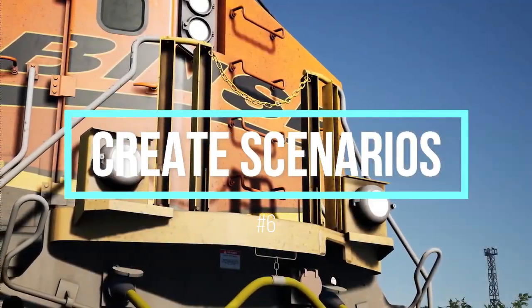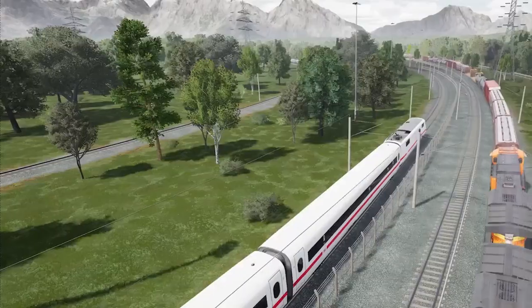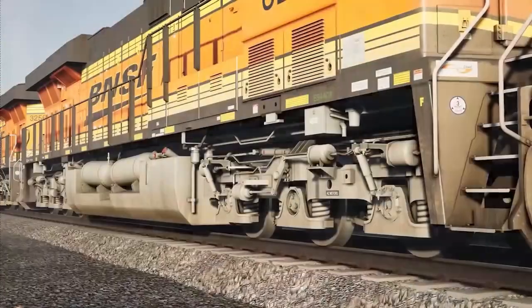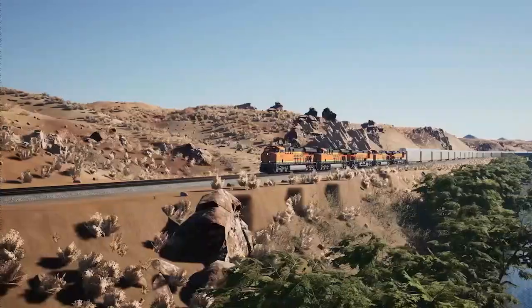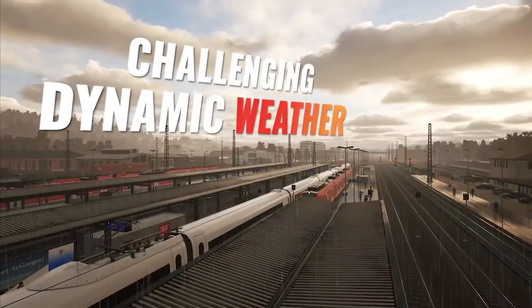Moving on to number 6: create scenarios. While there are many different situations that a player may enjoy while playing Train Sim, it's important to note that a player can also enter the actual off-the-rails option. Try your favorite route in the snow, push yourself to complete a challenging freight run, and enjoy each route a little bit differently each time you play. The off-the-rails option allows you to ride any train on any route if you're feeling adventurous.